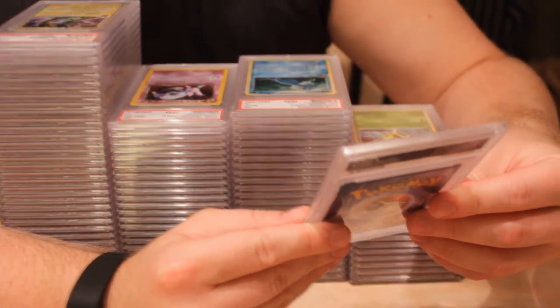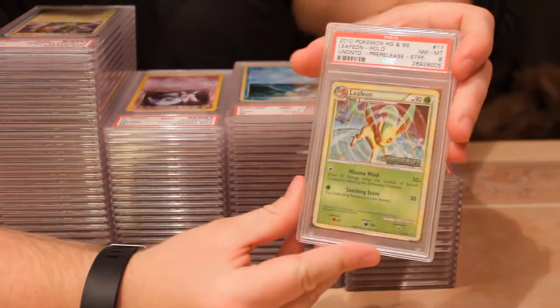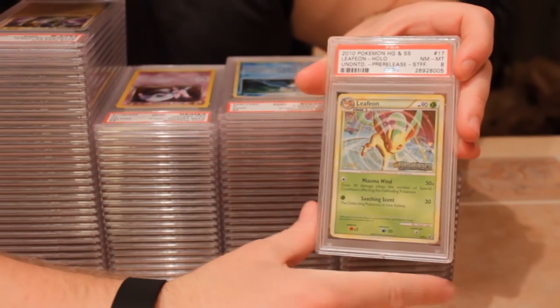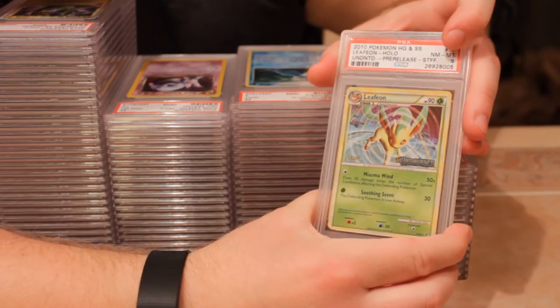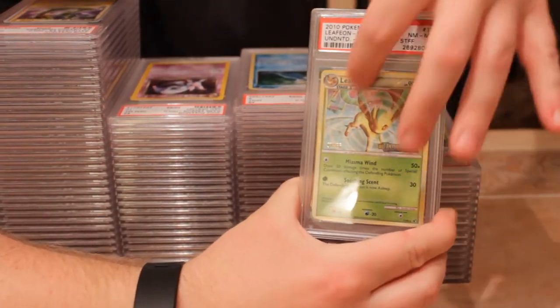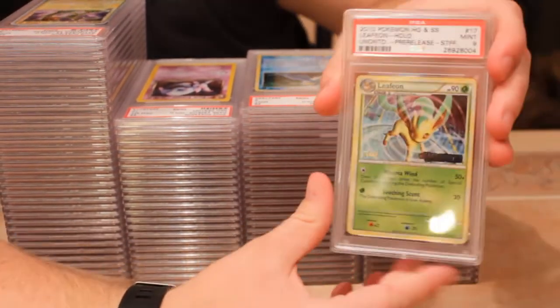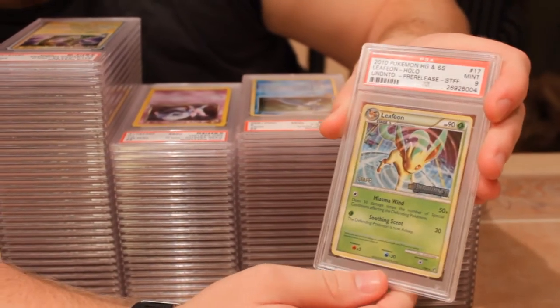Next is a 2010 HeartGold SoulSilver Leafeon holo pre-release staff. Since this is a pre-release it does have the set name on it. This is a staff version with a near mint eight, but the holo is pretty sweet — it has a swirl going on.